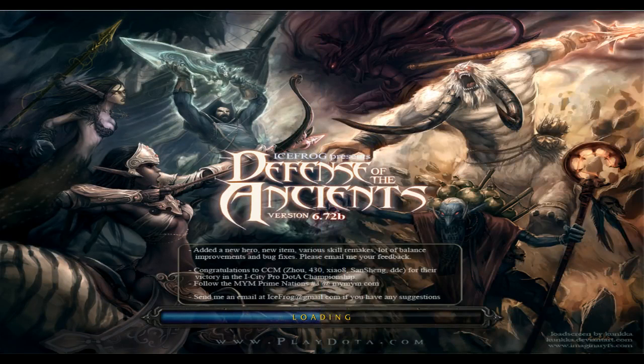You've got to watch Naniwa. Okay, see how the picks go? We can always replace the Keeper of the Light with like an Earthshaker or something. Yeah. Just don't give me Visage. The Visage with an Earthshaker is also good.